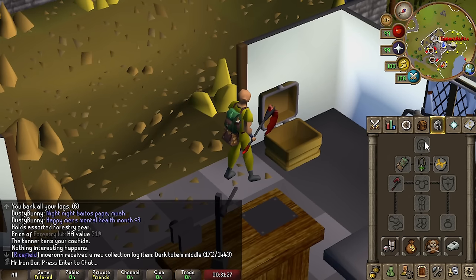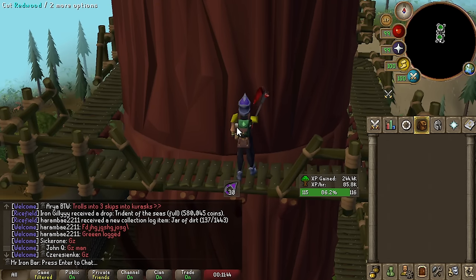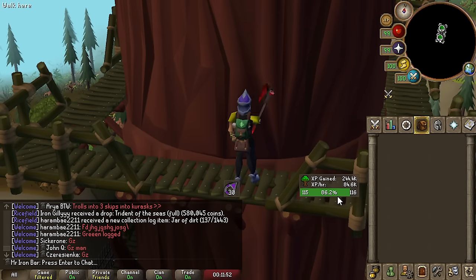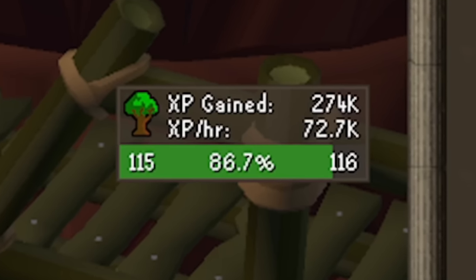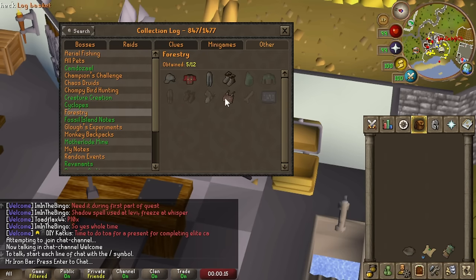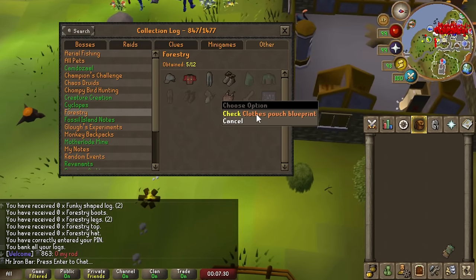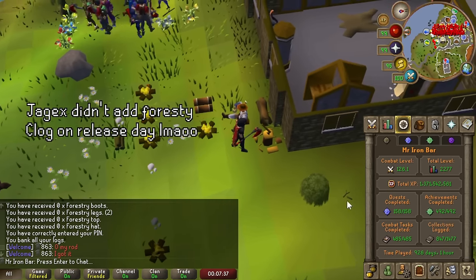We're done with Forestry for the most part until maybe part two. They changed the way trees despawn and respawn — redwoods will last four and a half minutes from the moment you start cutting, so Woodcutting rates have definitely gone up across the board. I'm getting 72k XP per hour. We're going to AFK magic trees and go ahead and get those for the collection log. Unfortunately, the clothes pouch blueprint and the log basket are tradable, so they don't retroactively appear in the collection log — I would have to get them again.